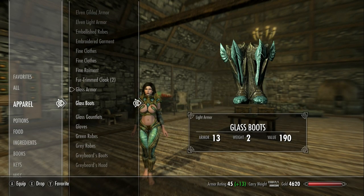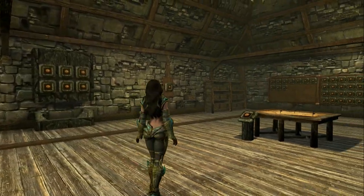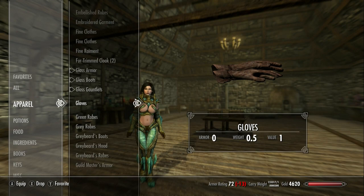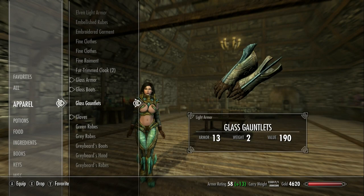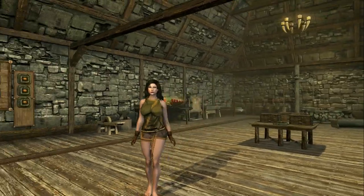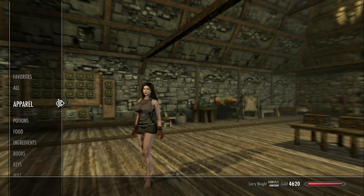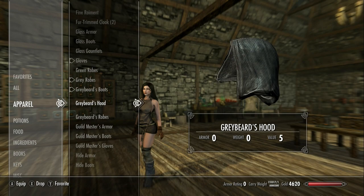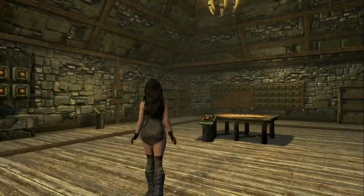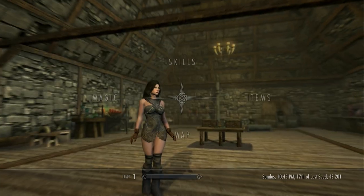Then we have the glass armor and it looks good — again it looks very similar to what you see in the other mod. This is the green robes; I just put on the gloves for fun so you could see what it would look like with some gloves. This is the grey robes. What's a little different is the greybeard robes — it's more of a very short dress, almost like a little sleeping shirt or something.